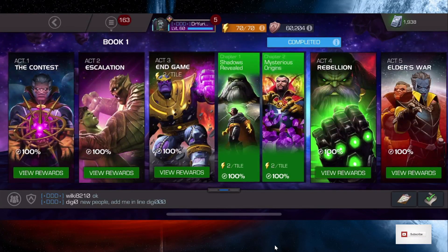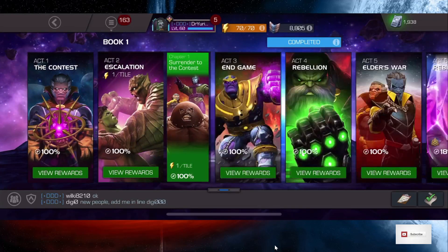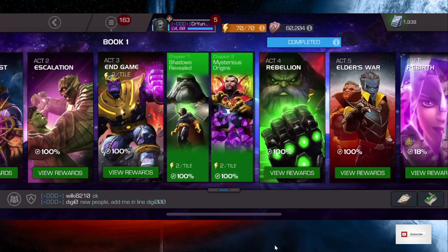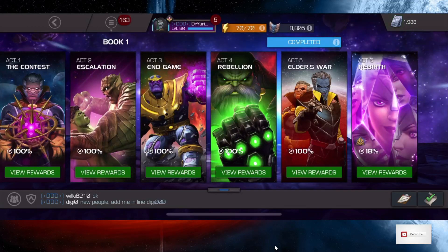I'm going to complete quests two through six in Act 3 to farm any leftover revives, then go back into the Automaton to see if more pop up, and also revisit Act 4 chapter one quest six and the Arachnid Action chapter two quest. I'm trying to get as many revives as I can before tomorrow's Wednesday edition update.